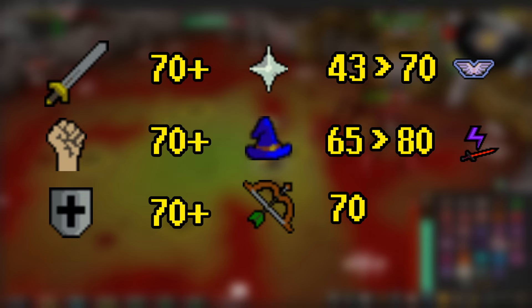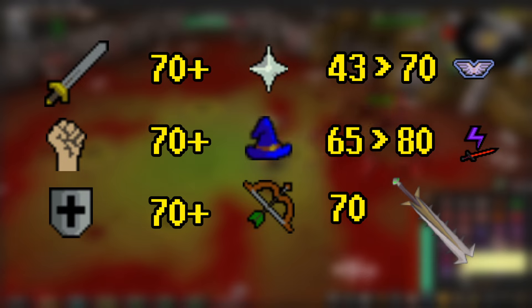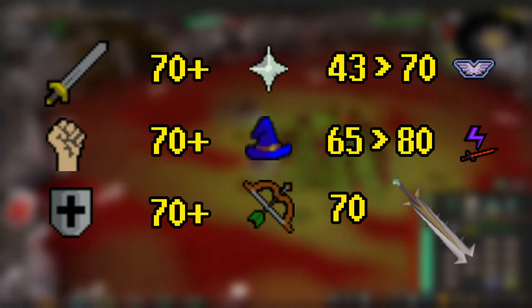If you want to get a little sweaty, 80 magic will give you access to Death Charge, allowing you to spec a little more often. Additionally, you will need either a knife or slash weapon to enter the boss's arena. However, using the Wilderness Diary Sword will ensure that you never fail slashing a spiderweb on your way there.